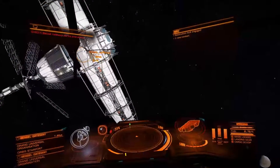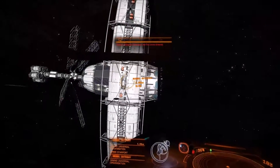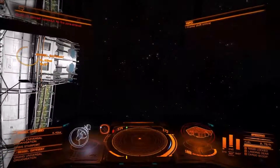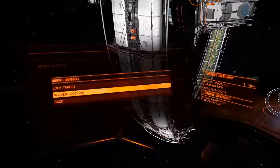When we're at a station like this, we want to be within 7.5 kilometers. Once we're in that range, we need to go to our contacts page and contact the station and request docking.